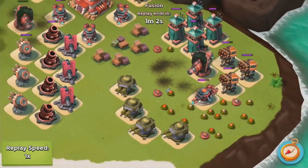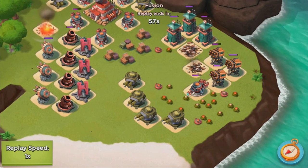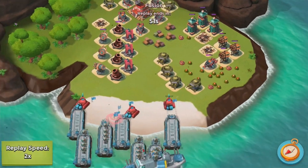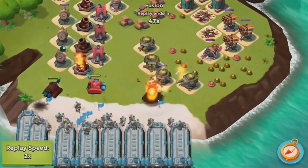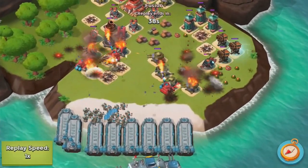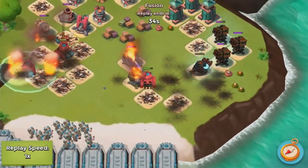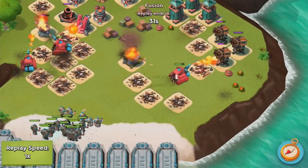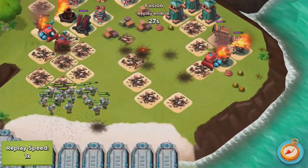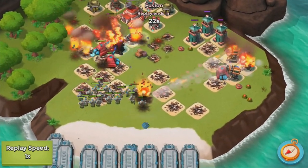First things first, you want to take down the Boom Cannons because they one-shot Grenadiers, and Grenadiers take about 15 minutes each to train, so it costs a lot if you lose one. Then you deploy your Scorchers and then your Grenadiers — your Grenadiers run faster than your Scorchers so you have to be very careful how you deploy your troops. I wouldn't recommend using this strategy unless you have pretty high level Grenadiers. Low level Grenadiers are trash, but max level Grenadiers — these are awesome.